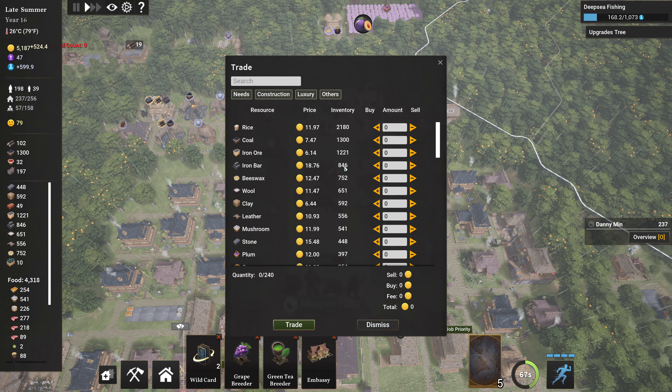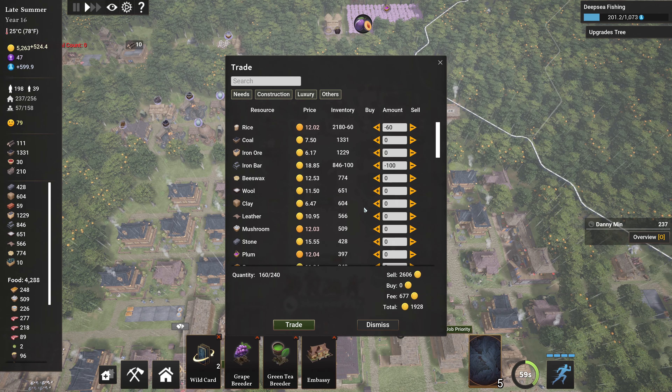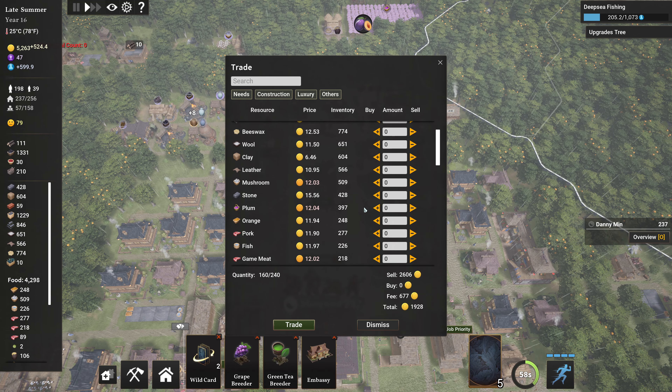Turns out I've got a lot of beeswax and beeswax is expensive. I have 856 iron bars in my inventory — that seems like a lot. I've got a lot of stuff, alright, I'm gonna sell some of this.